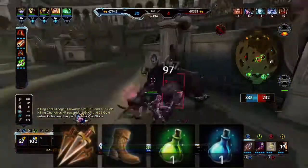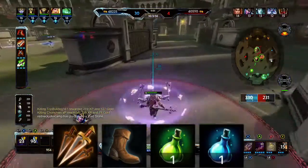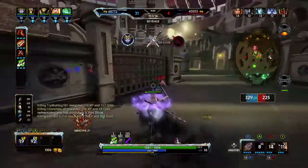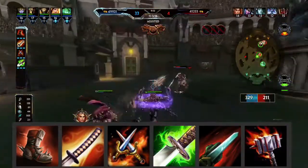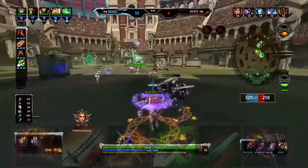Start out with Assassin's Blessing, T1 Boots, and a few potions if you're playing Conquest. In other game modes, I'll actually wait for the 50 gold and then go into T3 Ninja Tabi. Next I'll build Hastened Katana, Qin Sais, Stone Cutting Sword, Blood Forge, and round it up with Titan's Bane.